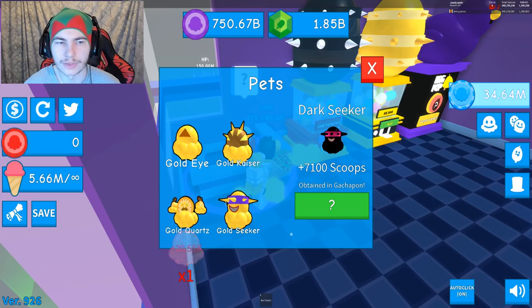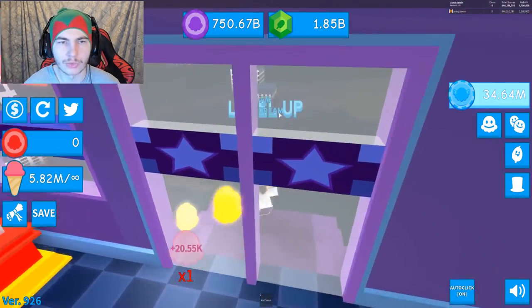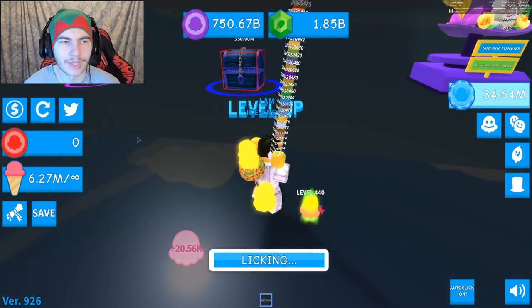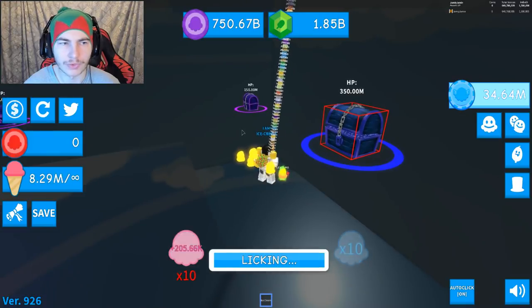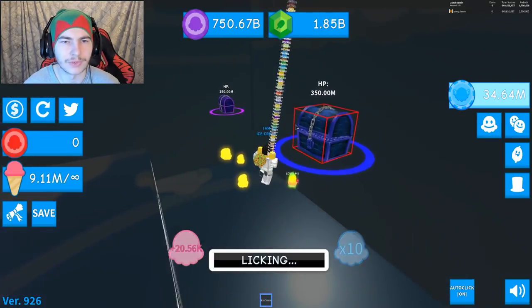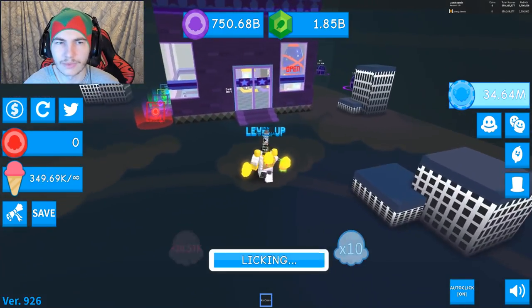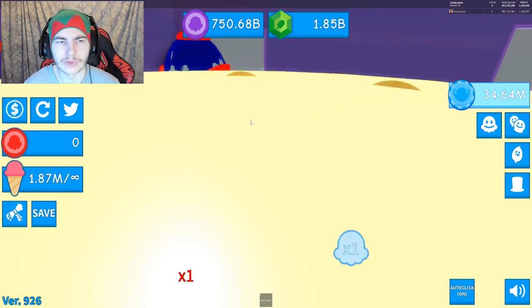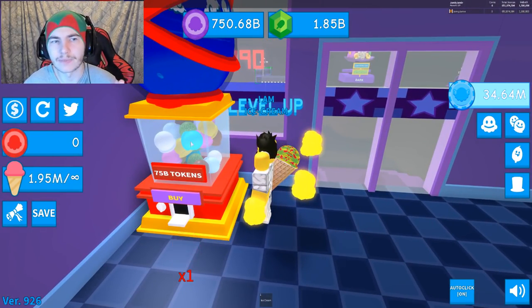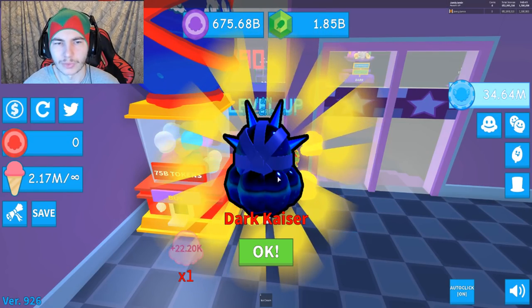The Gold Seeker you can actually get from the big chest, which we'll try and do. I need to get a lot more Ice Cream Cones - I need 350 million. It takes all your things that you have, which is kind of weird how they're doing it. I think they've updated it since last time. But while we're waiting for that to stack up, I'm actually going to buy 10 of the 75 billion ones, just while we're also trying to get this.